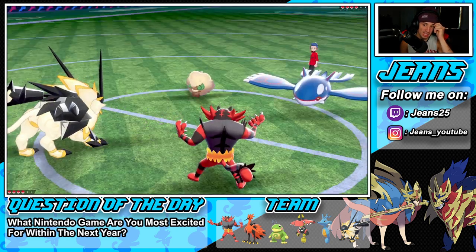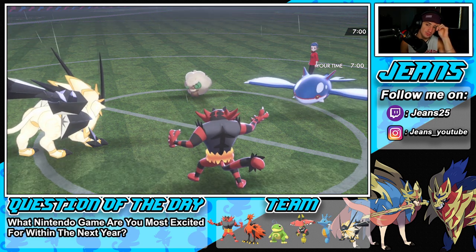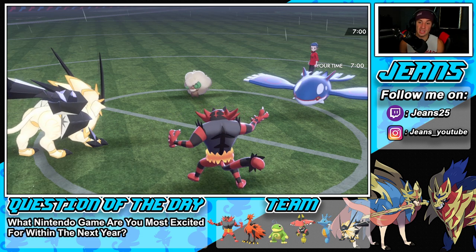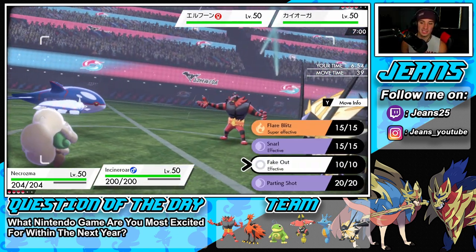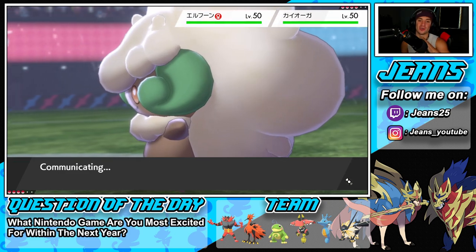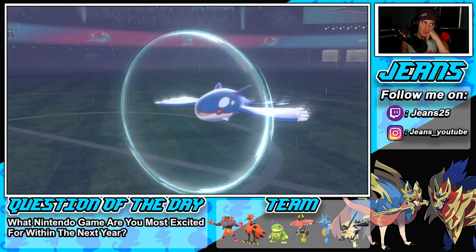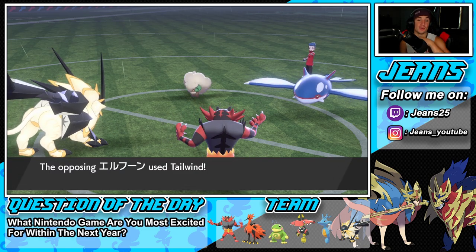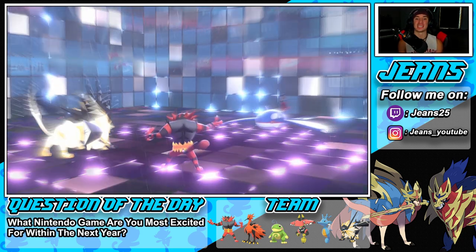I think I'm going to Fake Out Kyogre here. He might Taunt me — but actually I don't think he is. Let's go for Fake Out on Kyogre. Playing as if he doesn't have Taunt. Yeah he doesn't have Taunt, so if he goes for Tailwind, that's big for us. He protects Kyogre and might double protect. He goes for Tailwind and I pop Trick Room. We got Trick Room out — now we have Trick Room vs. their Tailwind, and I'm loving it.